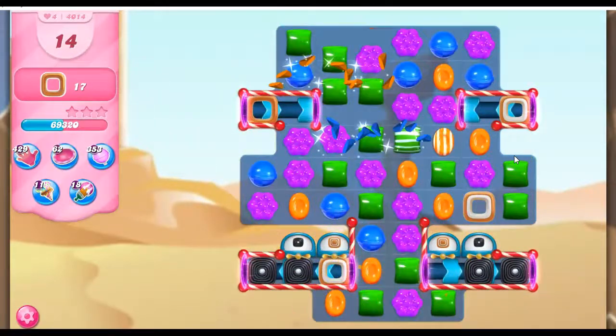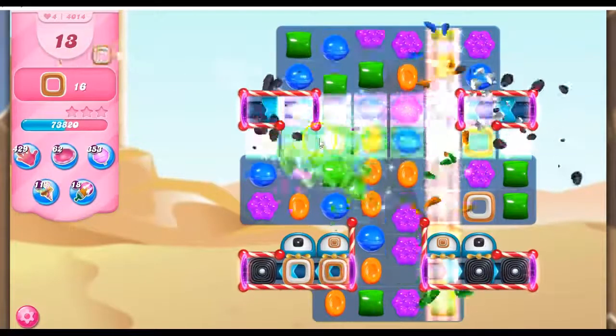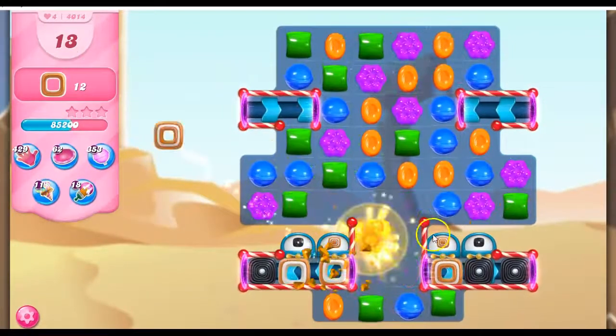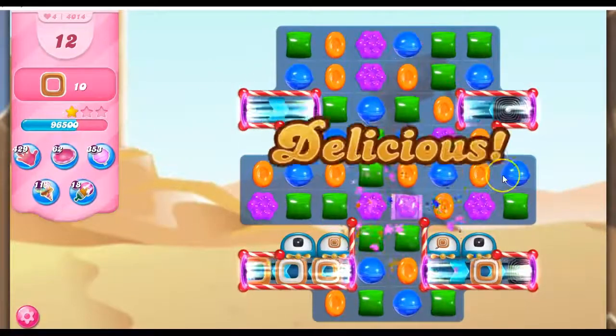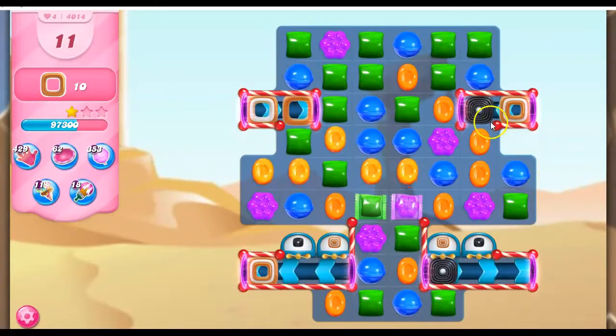We need to generate enough toffee on the board and be able to remove it, and that's kind of tricky. So let's take that out. Beautiful — we're getting a lot of cascading that's helping here. I don't like the licorice. When we remove licorice, it prevents more licorice from growing. Now we're getting the toffee coming around. I can do this again — I kind of like that.